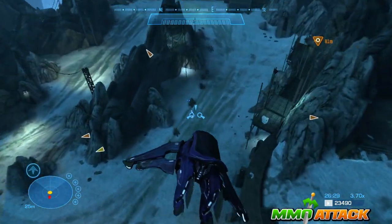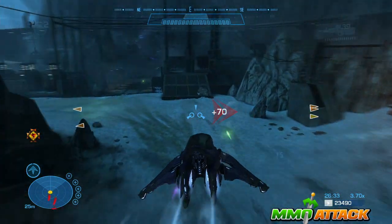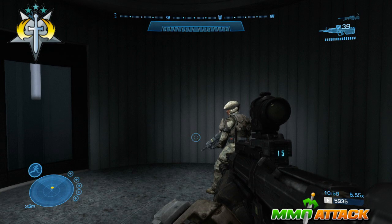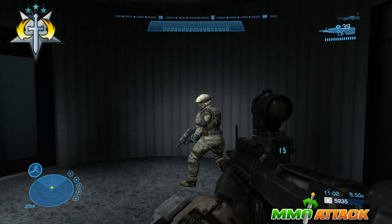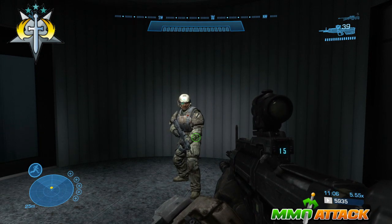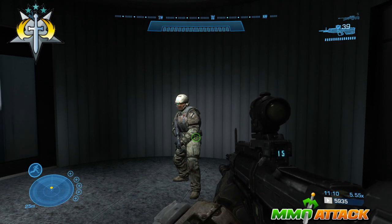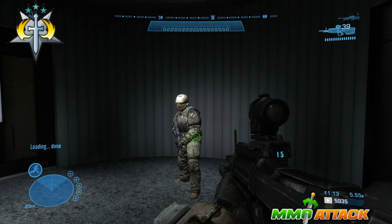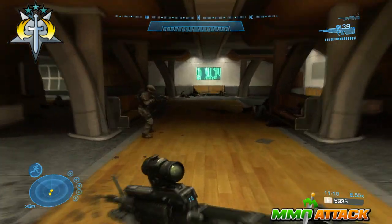The next achievement is called 'Lucky Me' and you need to get a triple kill using the jetpack. It can be acquired in campaign or Firefight. If you want to do this in campaign, Exodus is the easiest mission — there is a segment where you use a jetpack to hop across ledges and buildings.